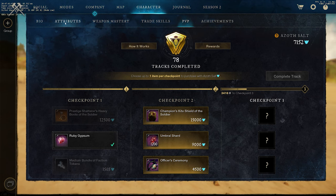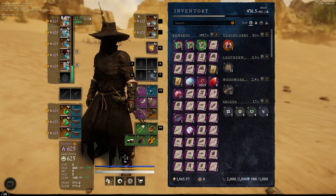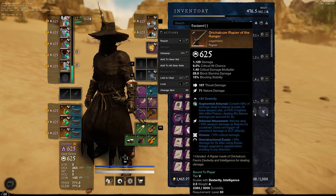I'm going to go over my build. These are my main weapons. I'm using a bow on both weapons. I'm using a boreal augmented, boreal extra nature damage, and boreal attunement, teeny jagged, and enchanted on the bow. For the rapier I'm using boreal attunement, vicious, omni-directional evade.